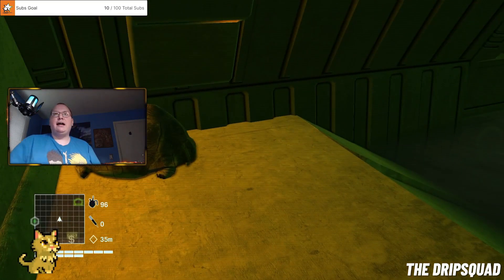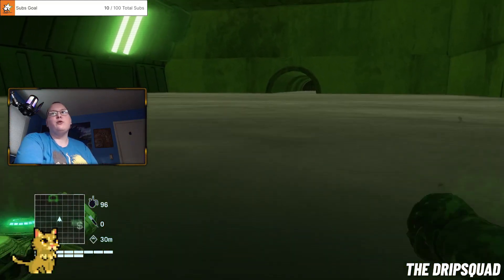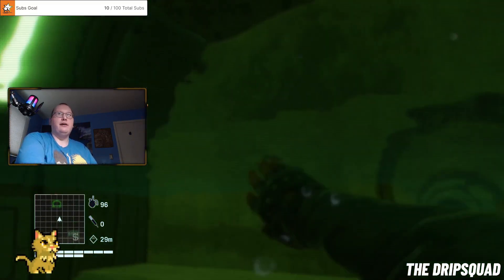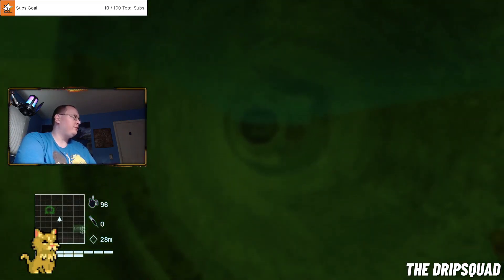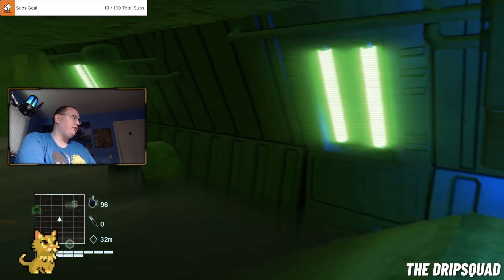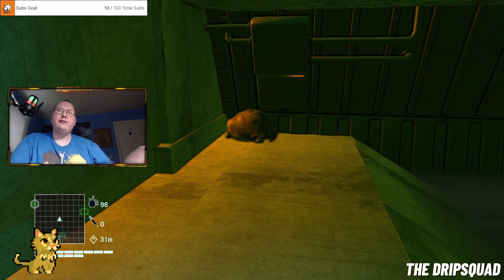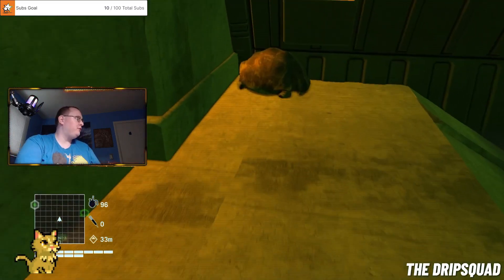I just wanted to add that we also found Donatello right through here in this easter egg as well, and this freaking gator attacked us. Anyways, I just wanted to include that in the video — this was a funny easter egg we found in Far Cry 3 Blood Dragon with the Ninja Turtle easter egg. You can find this in Far Cry 3 when you capture some of the garrisons.